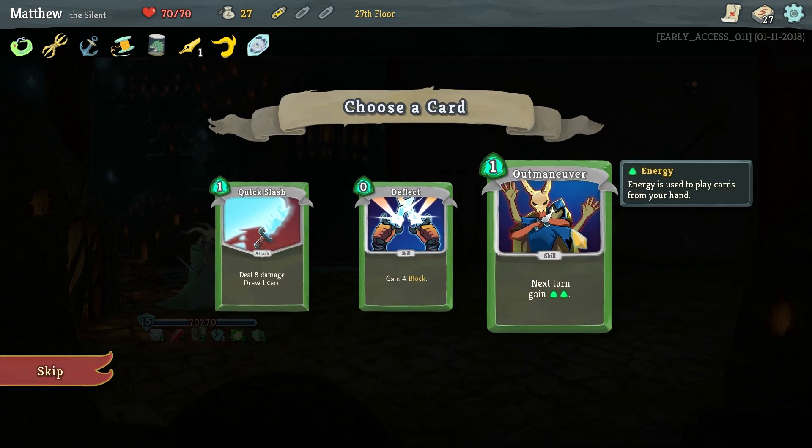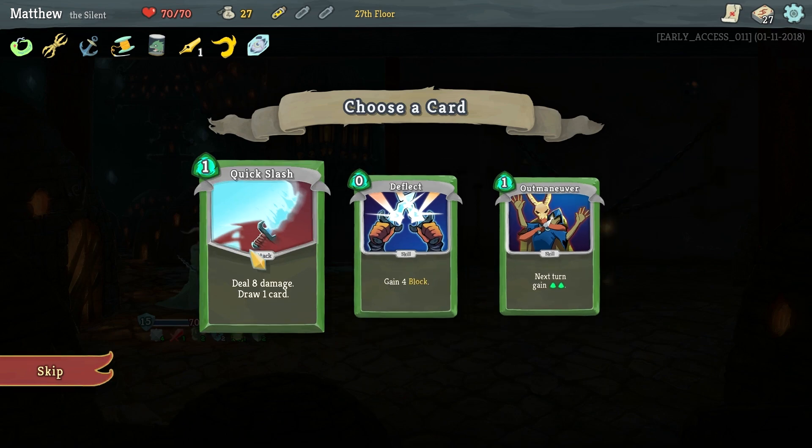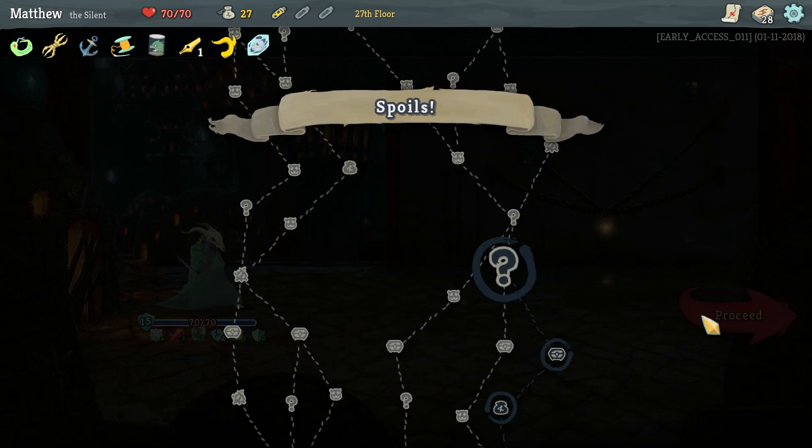Outmaneuver is really good — I like it a lot. Quick Slash is nice to have as well, but I'm going to go with Outmaneuver. When it's useful, it's useful; when it's not, it's not.